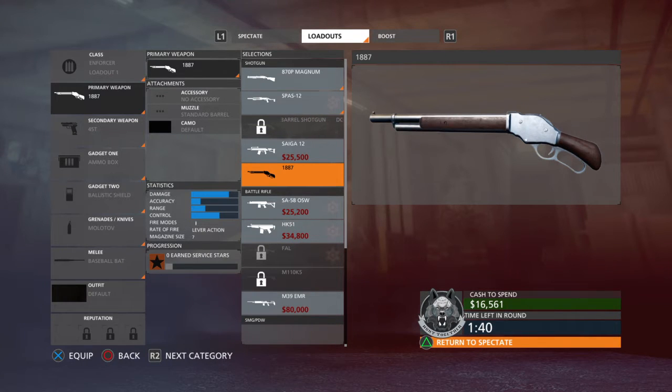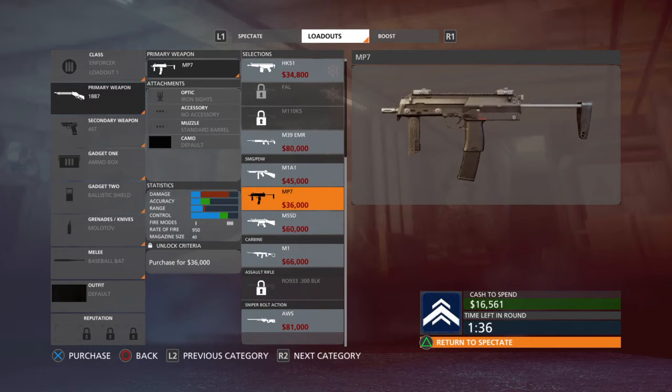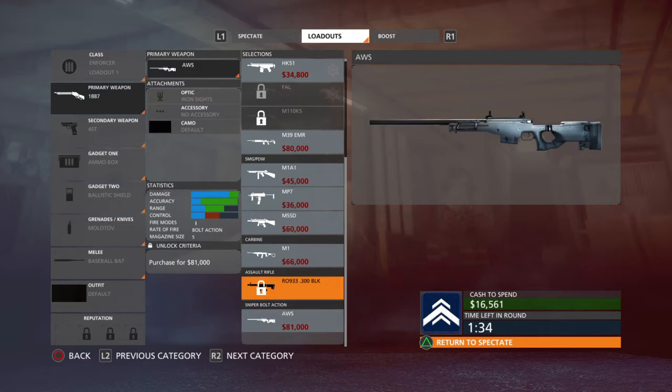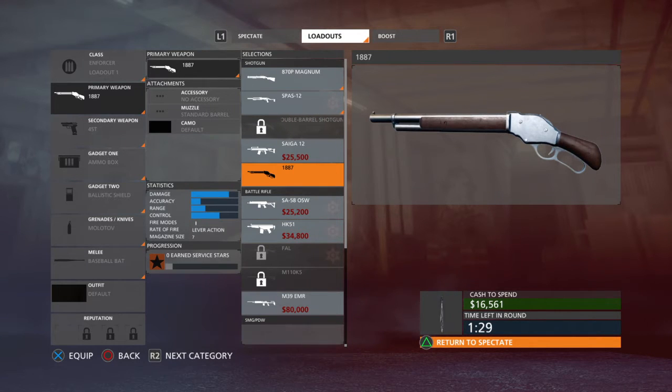They have just added a new update to Hardline. The new update consists of a new game mode where you have to protect a hostage — basically like Tom Clancy's Rainbow Six Siege, but shittier.